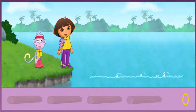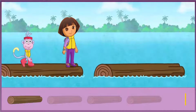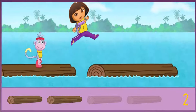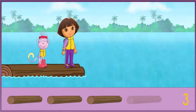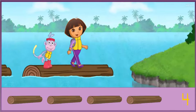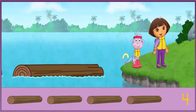What's bubbling up? Un tronco o un cocodrilo. One. ¡Excelente! Un tronco o un cocodrilo. ¡Fantástico! We're almost there. One more tree trunk to go. Four. Way to go. We made it! We crossed four tree trunks all together. Cuatro troncos.